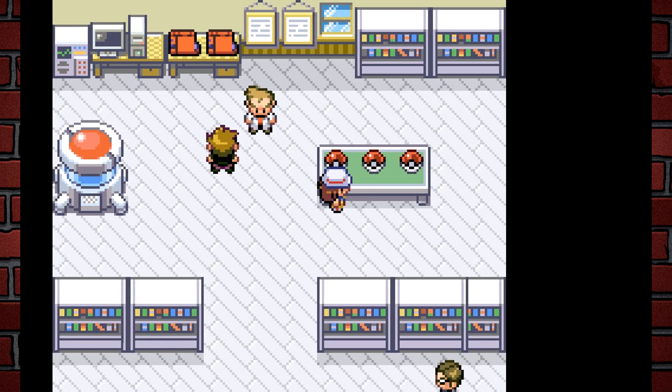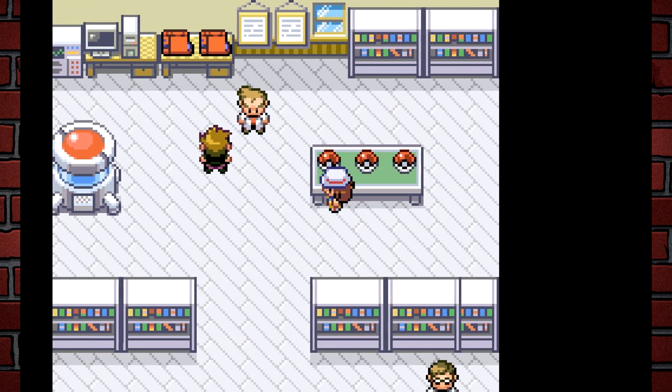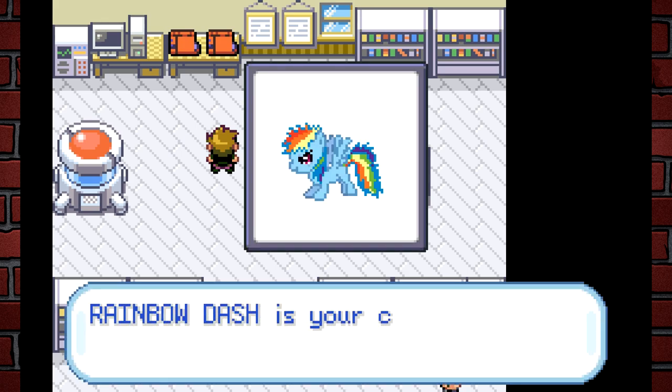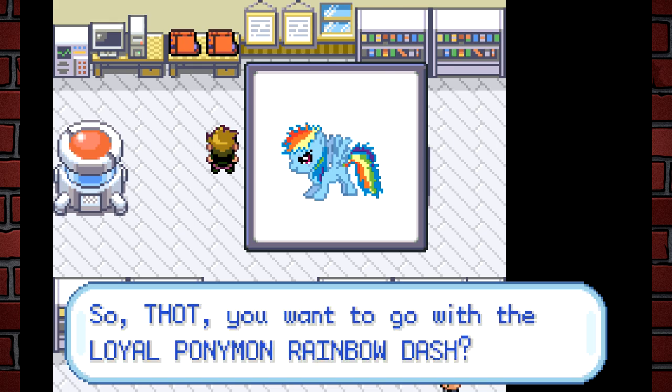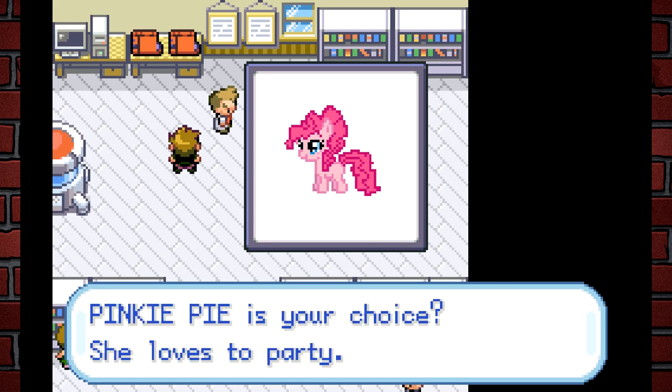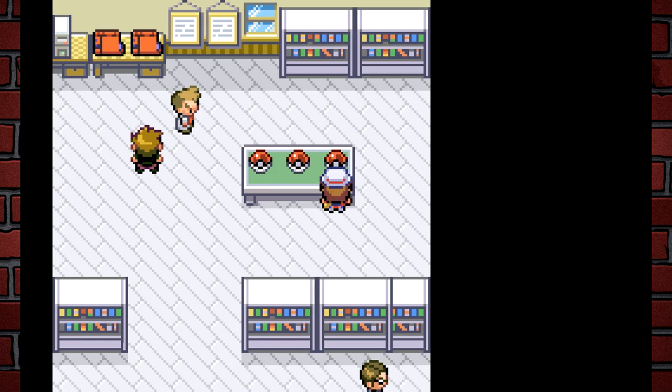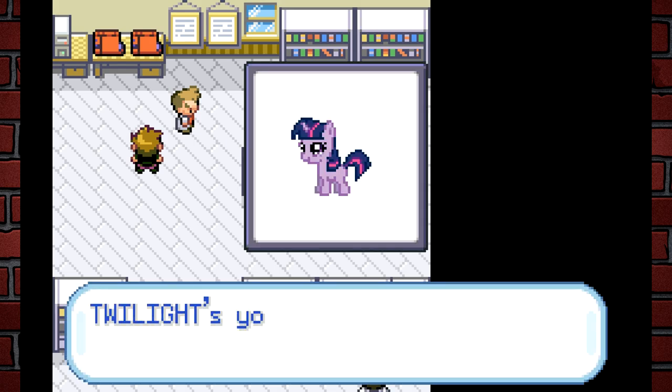I'm curious how much I can remember about these characters. I think the main ones are Applejack, Pinkie Pie, Twilight Sparkle, Fluttershy, and Rainbow Dash. So Rainbow Dash is probably one of the starters — and maybe Pinkie Pie, yeah. I want to say Fluttershy because she was my personal favorite, but I feel an Applejack or Twilight vibe too.